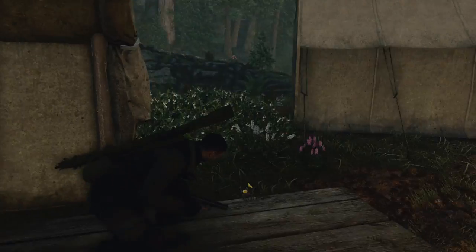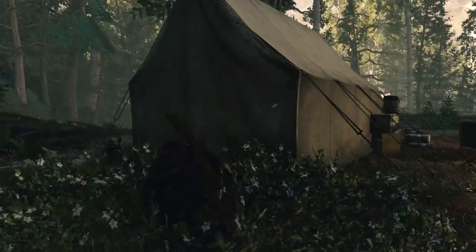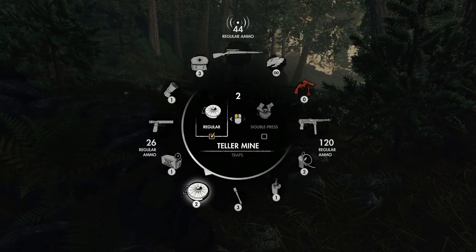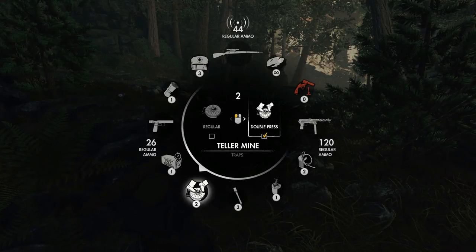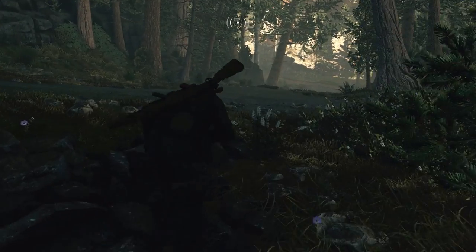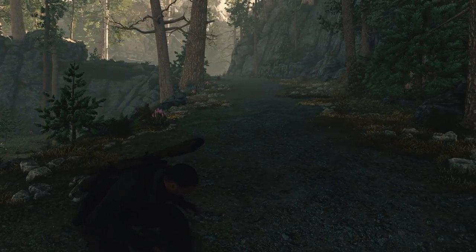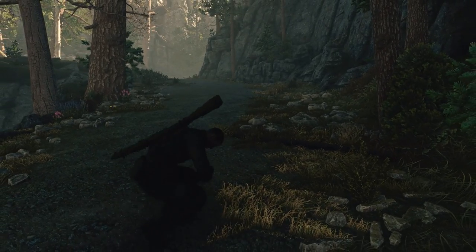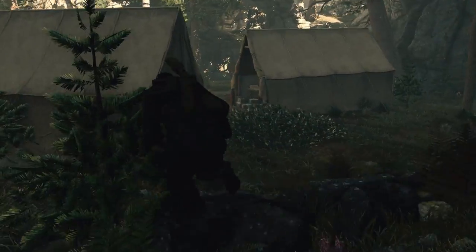I'm not going to search these corpses. I think those three guys over here are all that I should expect down here by the encampment. So at that point I should probably try to — we have double press, that's for two guys running over. We should just go with a regular teller mine. We should probably put it on the road here somewhere. So far so good.